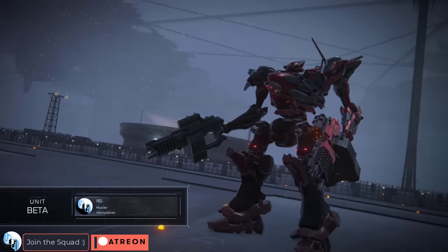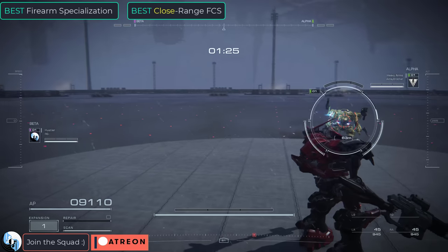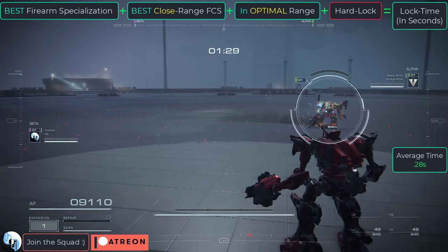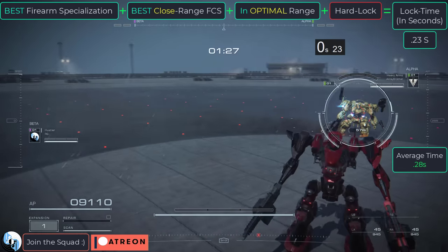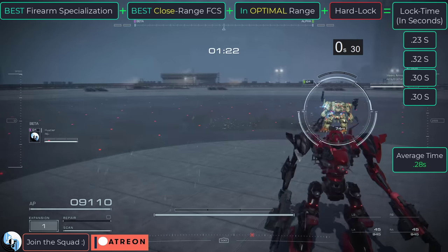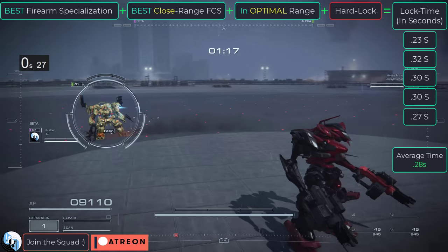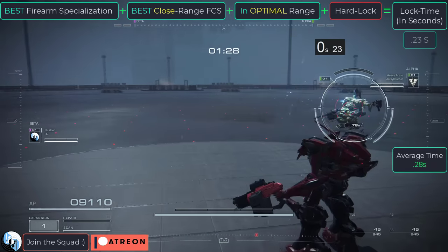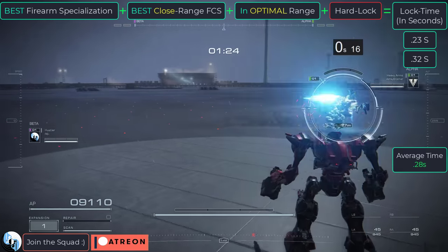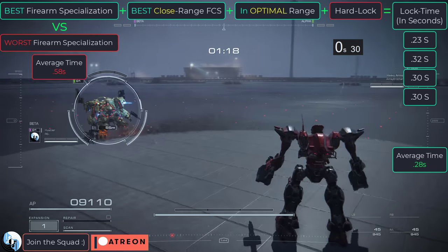Here is what the lock speed looks like when we have the best firearm specialization with the best close range FCS in our optimal close range distance while using hard lock. The result is 0.28 seconds — less than a third of a second. Just changing our firearm specialization has basically doubled our lock speed from what it used to be at 0.58.